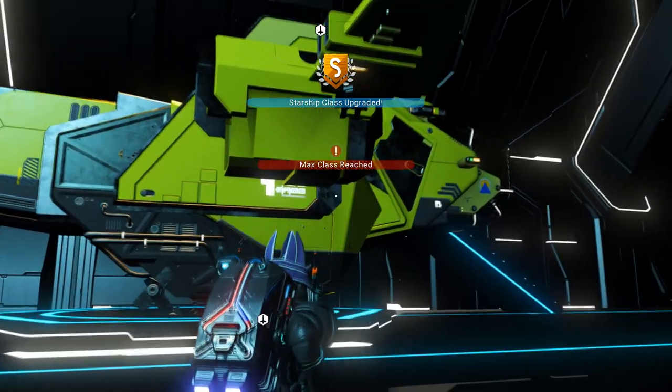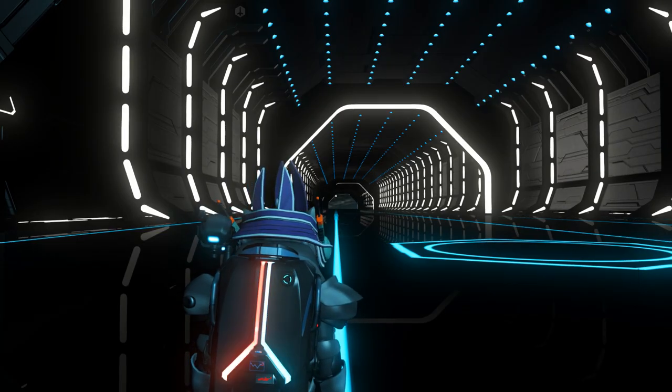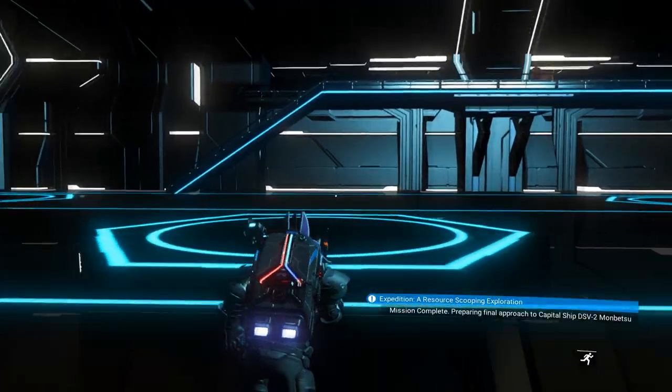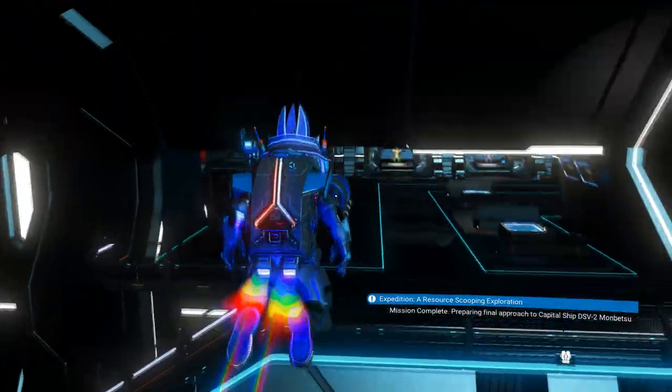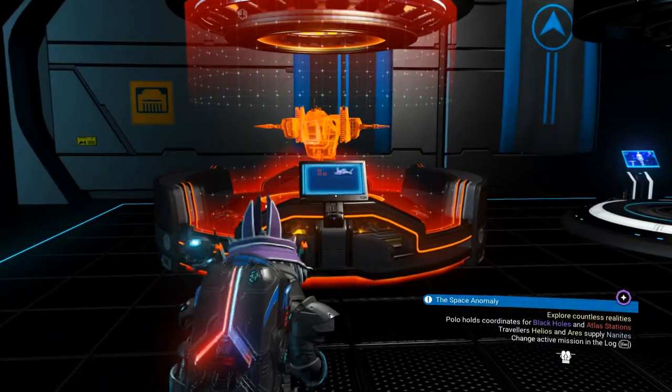I've gone ahead and unlocked about five inventory slots in this hauler. What we need to do is jump in and out of the ship and then reload our auto save, because it's going to give us the same bug I explained before — we need to get rid of that error where it says 'max class reached.' There we go, reloaded the game, and it's completely gone.